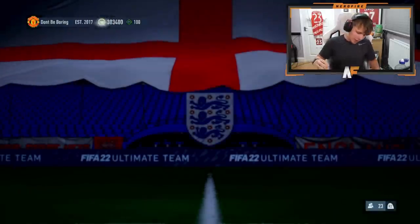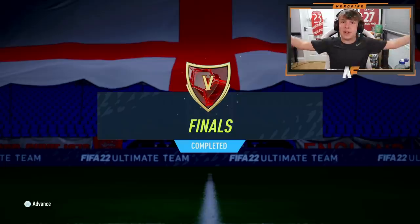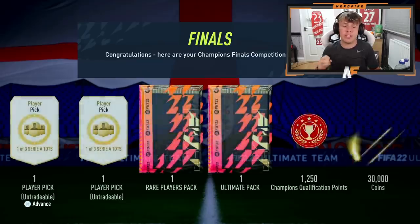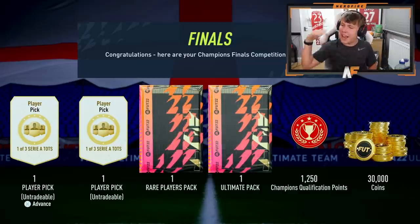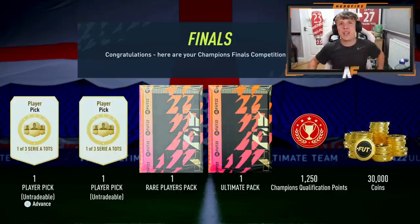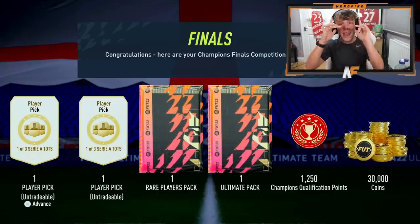We just finished Fut Champs in an hour and 30 - I think that's the quickest I've done it through Team of the Season. I was also half an hour late, which is why the video is out a little later. I didn't even know it started early this week. As you can see, we hit Rank 5 - went 11 and two before giving away the rest of my games. That gets me two player picks out of three options for the Serie A Team of the Season, a 50k pack, an Ultimate pack, and 30,000 coins. We're looking for someone like a Leao or a Dybala.